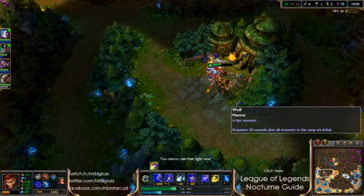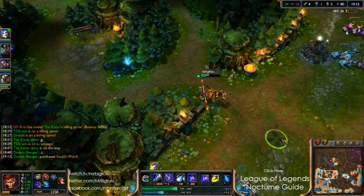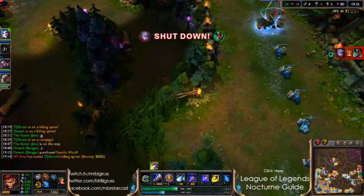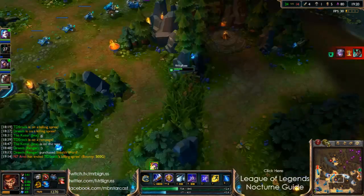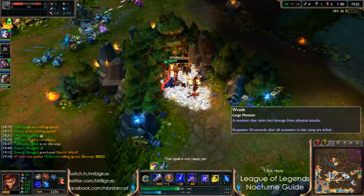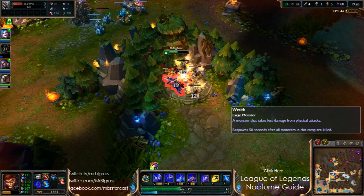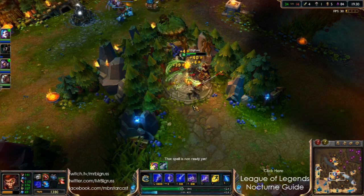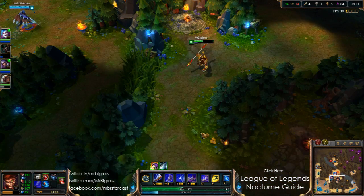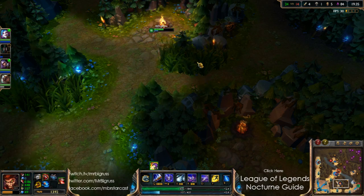For me, I'm a jungler that really likes to farm — I'd rather farm than not necessarily gank. I'd only gank when I feel the gank is right. I don't like ganking for a losing lane because, as I said earlier, it's what causes the issues — then the jungler dies and you give away a double kill, and it just makes life a lot worse.